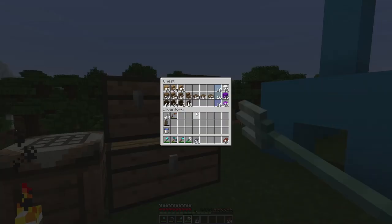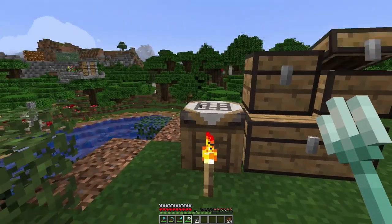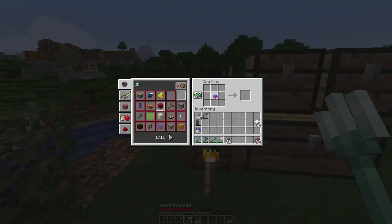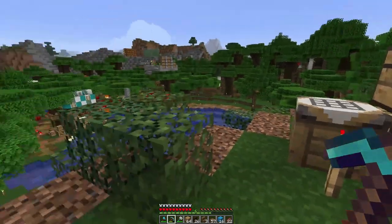One thing I wanted to show you quickly — I do have a data pack enabled for purple wool. We're not going to make any more right now, but what you can do is take one purple wool, wrap it in regular wool, and get eight back. I figured that's not imbalanced or anything. You can do that to get more wool.